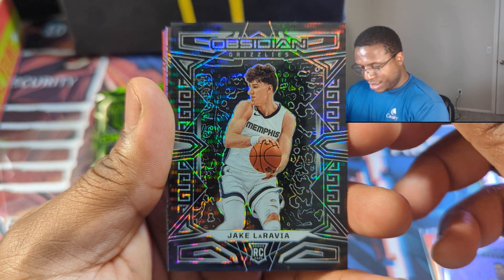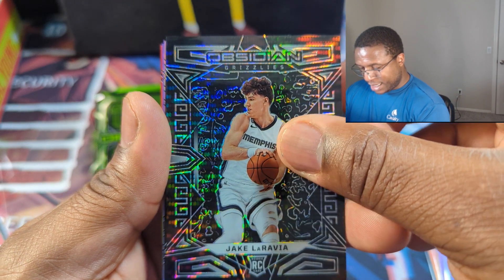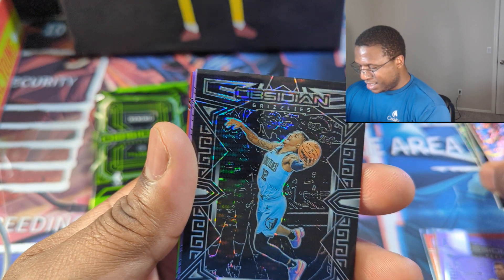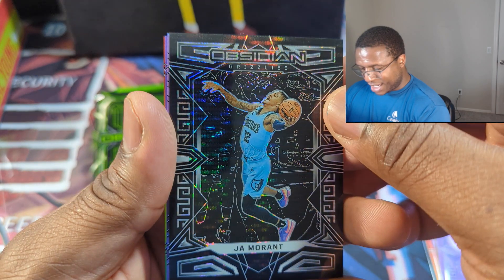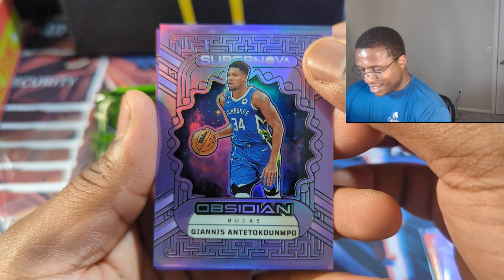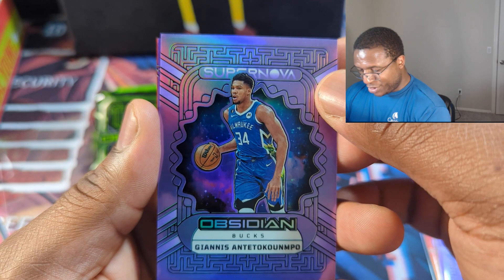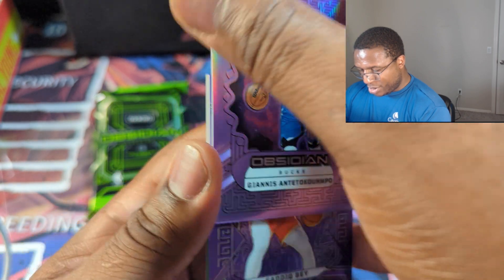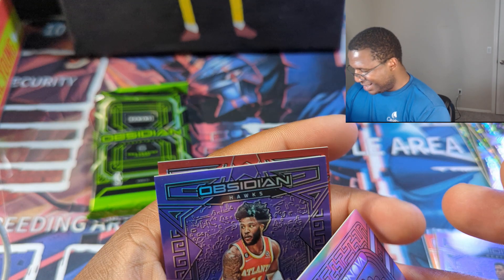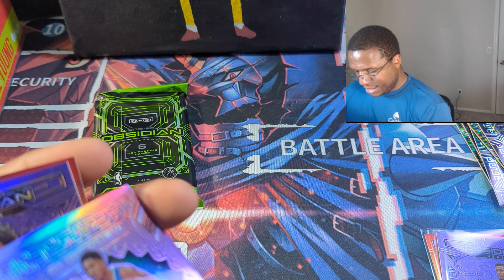Back to the cards — base cards are sweet. Jake LaRavia, going to sleeve that one up. Ja Morant — just look at the base, look at how nice all that is. Giannis Supernova in the purple flood — 49 of 49, we got the last one of the run!